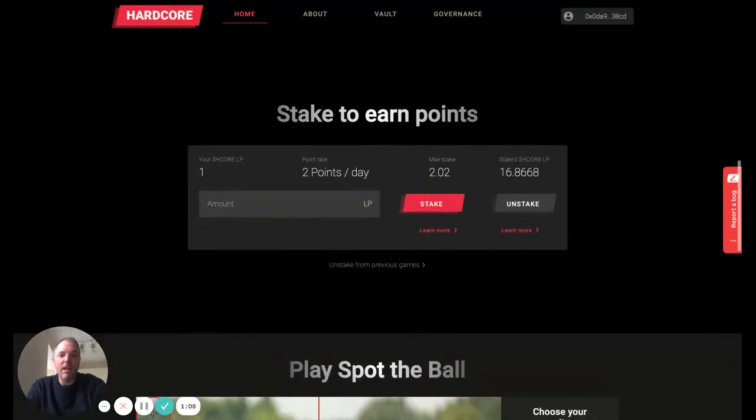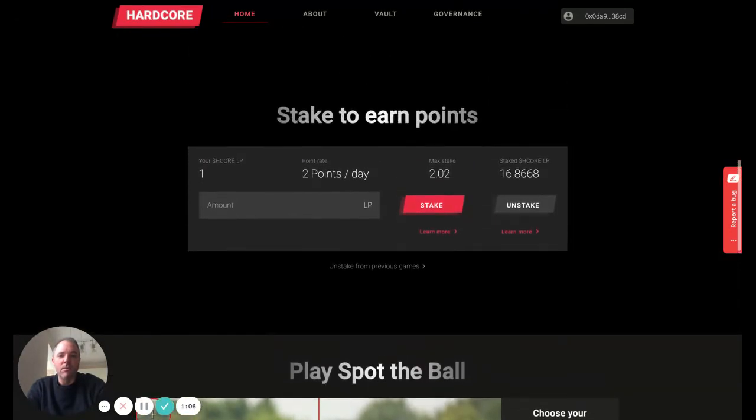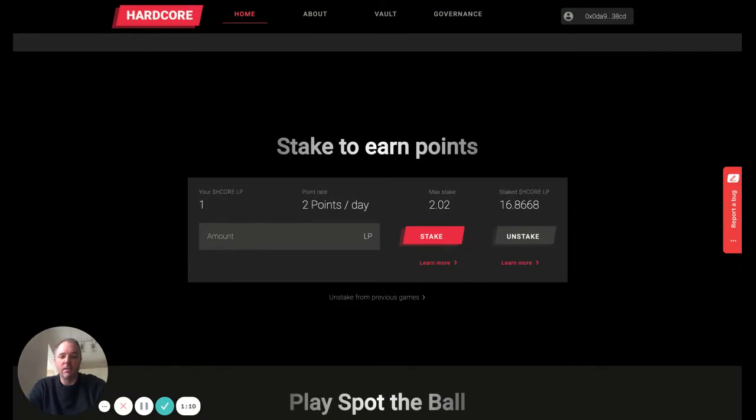To play the game, the first thing you need to do is stake your tokens to earn points. In the initial game, we're staking the LP tokens. These are adapted and enhanced meme smart contracts.